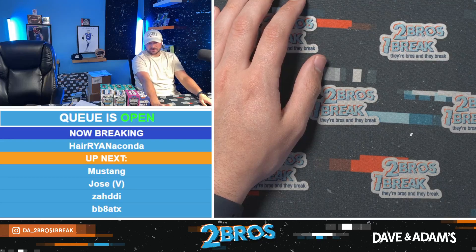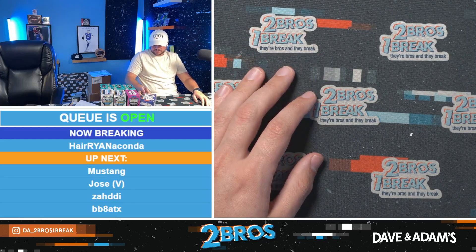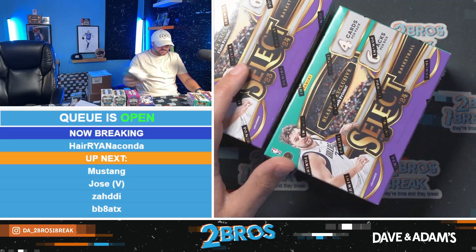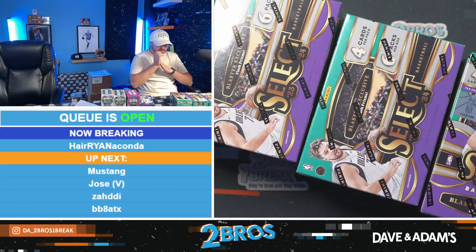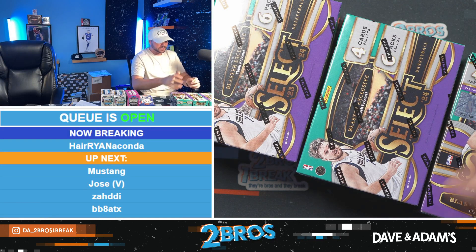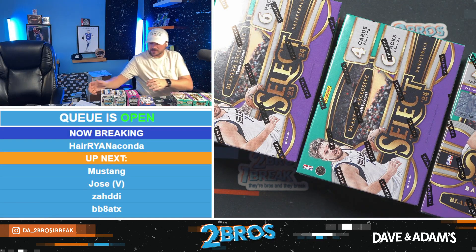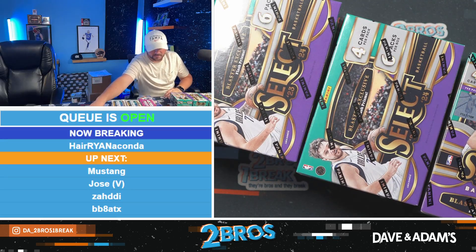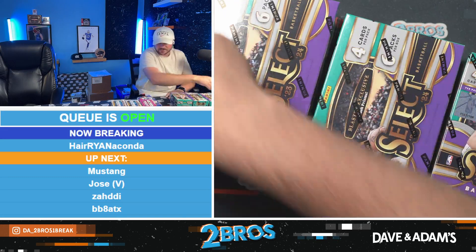Here we go, running it back. Around is Ryan. We got plenty of Blasters here, a lot of great Selects. Prism. Let's see some of these first '23-'24 Select, be a ball. Then we'll get off to some football as well. Might as well get a box to pull these cards.